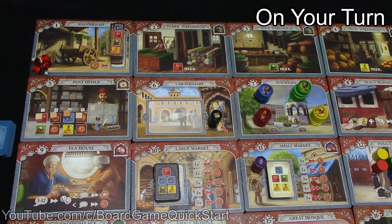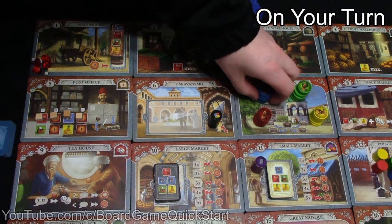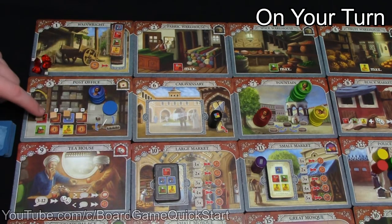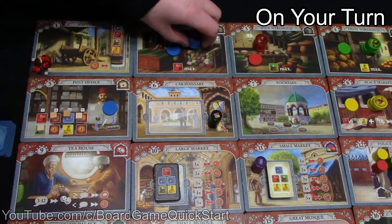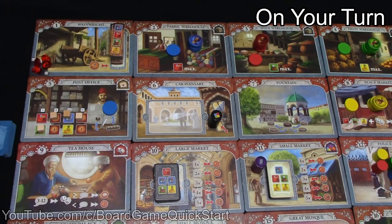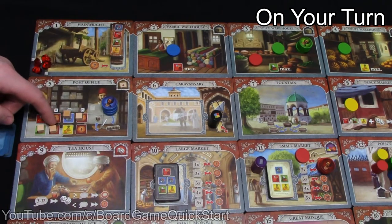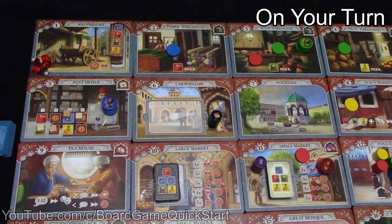For example, if you started on the fountain tile, you could move 2 spaces to the post office. If you wanted to perform the post office action, you would leave behind one assistant — that is everything you could do on that turn. On your next turn, you could move to the fabric warehouse and drop off an assistant to take an action there. On your third turn, you could return to the post office and pick up the assistant you'd previously left behind to perform the action. If you currently have no assistants with your merchant, you can still move, but you can't take any actions unless you're picking somebody up.